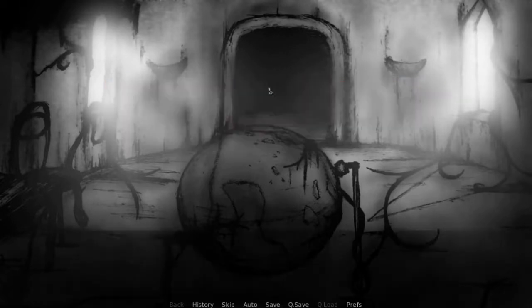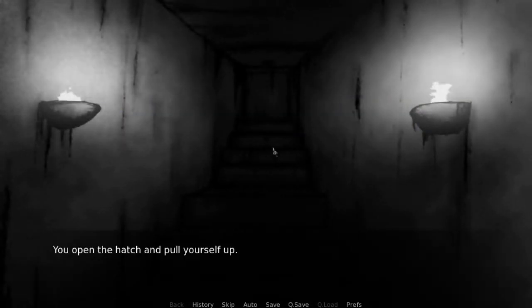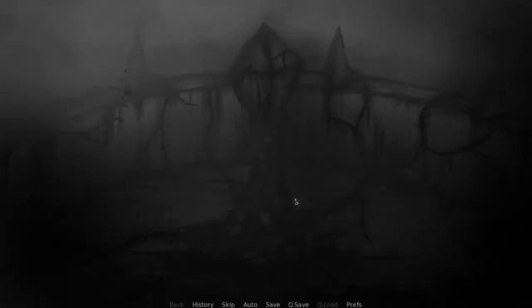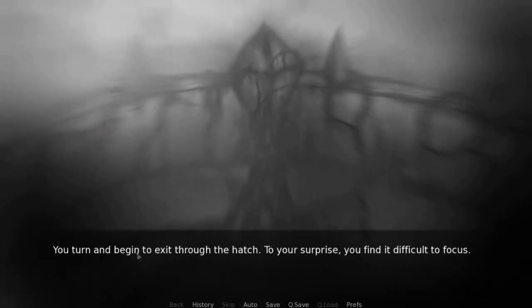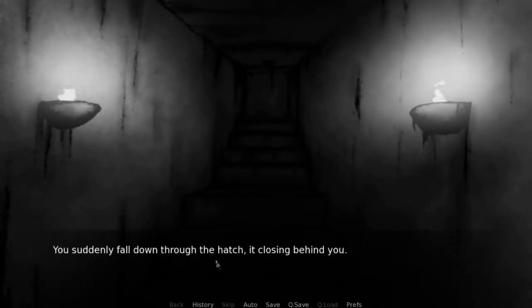We're gonna look at it, and then we're gonna leave the stone. Let's see if we can do that. Leave the stone. You turn and begin to exit through the hatch. To your surprise, you find it difficult to focus. You suddenly fall down through the hatch, it closing behind you. You hit on your head and tumble down the stairs like a rag doll.